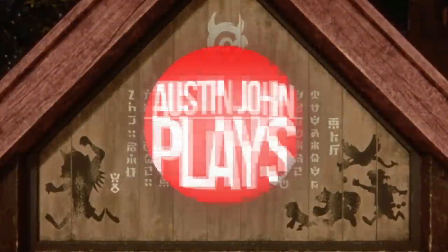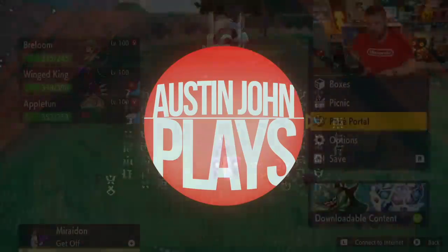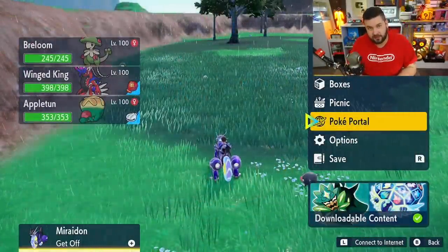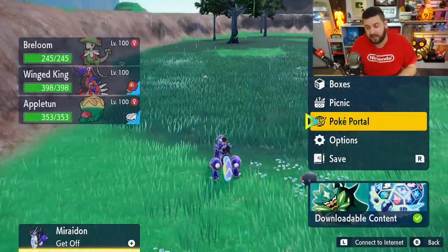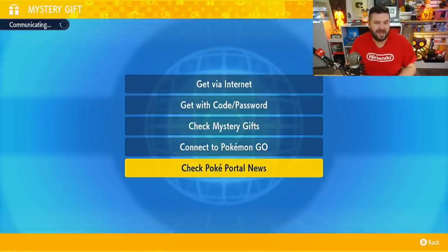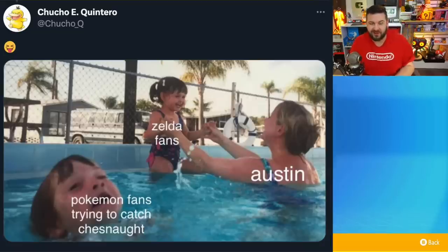What's going on everyone, Austin John Plays here. Tonight we're going to be taking a look at Chestnut with the mightiest mark in seven-star Tera Raid dens in Pokémon Scarlet and Violet. This event happened yesterday, but so did the Australian release of Tears of the Kingdom, so I was doing that instead. Only because of the overwhelming amount of comments and requests regarding Chestnut, we're making this video.